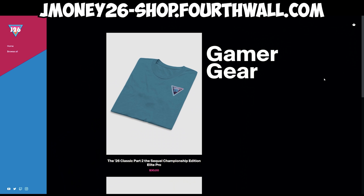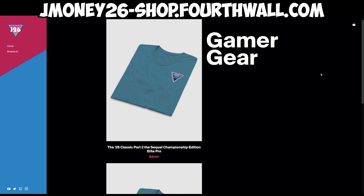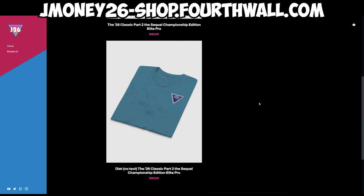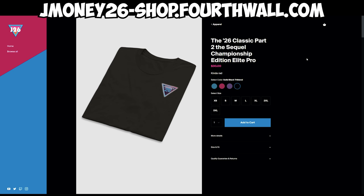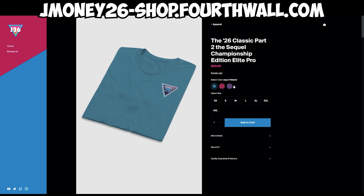Hey, you see that shirt Joe was wearing? That's some merch. You want to get it? Go to jmoney26-shop.forthwall.com. We got the 26 Classic Part 2 of the Sequel Championship Edition Elite Pro — four brilliant colors for each one. If you want to pick it up and support the channel, head on over there.